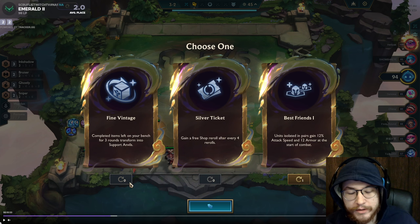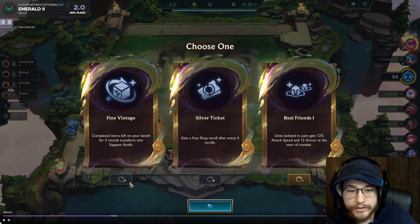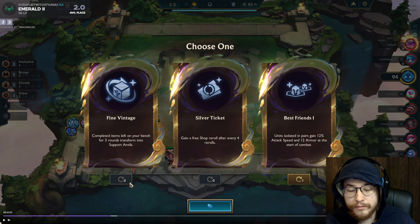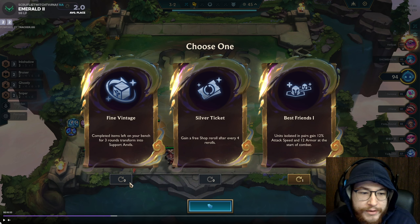Silver Ticket — you could argue it'd be good since on 3-2 we're rolling a lot, but I'm at 94 HP, very healthy, I basically have my whole board — I don't see the benefit. With Best Friends, the second take is going to be infinitely better. Fine Vintage — you usually want this on 2-1 because you need to complete the full items and let them sit on your bench. If these other two augments were terrible this might be an avenue, but I have a B.F. Sword and there aren't many items I want to build from it.